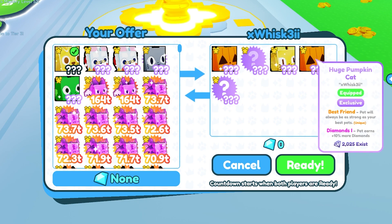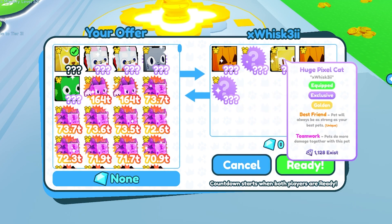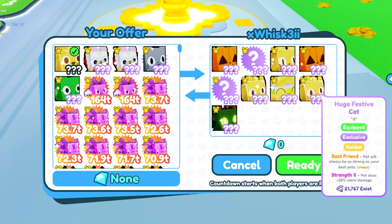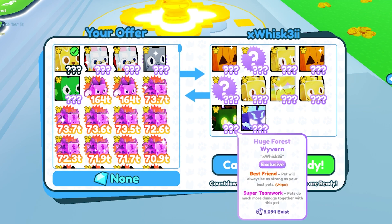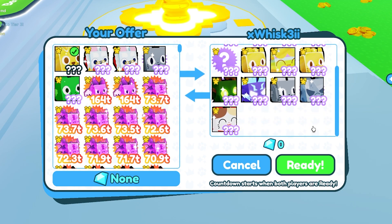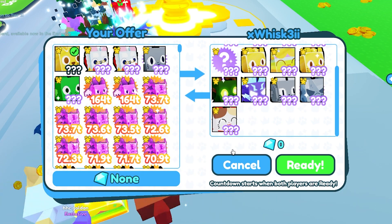This guy is giving me two huge pumpkins — huge pumpkins are going up in value like crazy — plus two golden huge hat cats, a golden huge pixel, a golden huge festive cat, a golden huge cupcake, a normal huge forest wyvern, and some storm agonies. He's still adding more huges! This is the kind of trade you can get in a rich server.